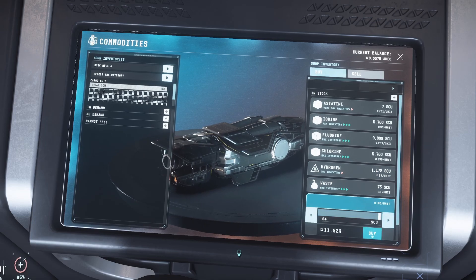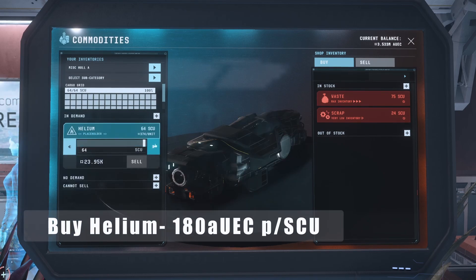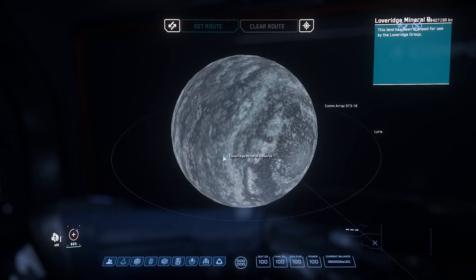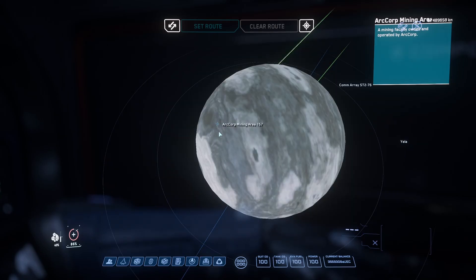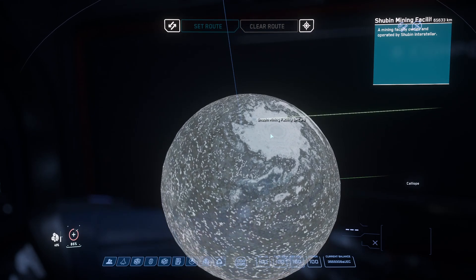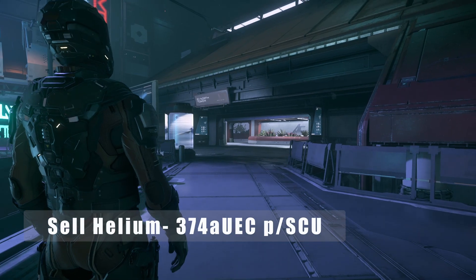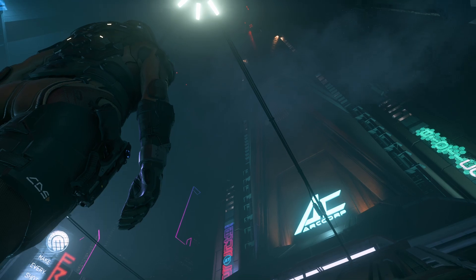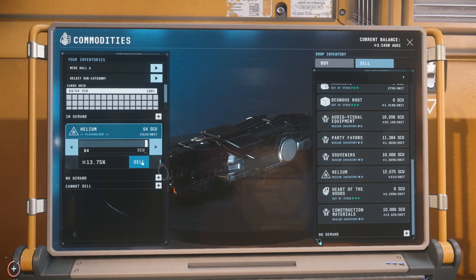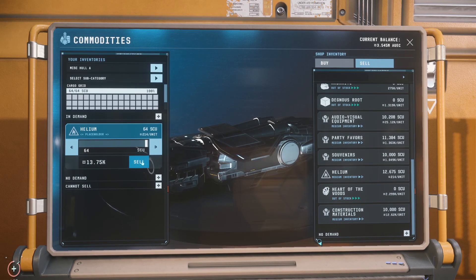While not a huge moneymaker, it's probably one of the better payouts versus outlay, with a buyer price of 180 Alpha UEC per SCU from locations like Loveridge Mineral Reserve on Liria, ArcCorp Mining Area 157 on Yella, and Shuben Mining Facility SMCA6 on Calliope — with a sell price of roughly 374 Alpha UEC at IO North Tower at Area 18 ArcCorp being the best buyer, essentially doubling your investment. The other administration officers only offer between 210 and 250 Alpha UEC per SCU.